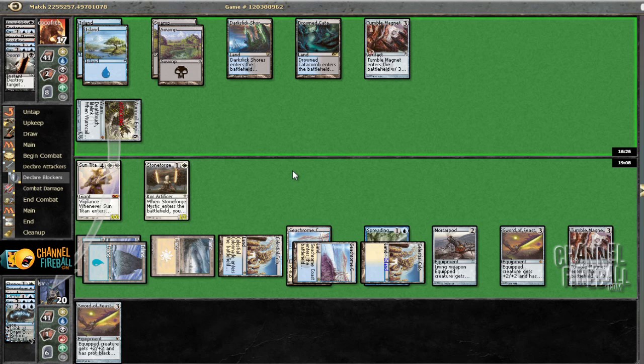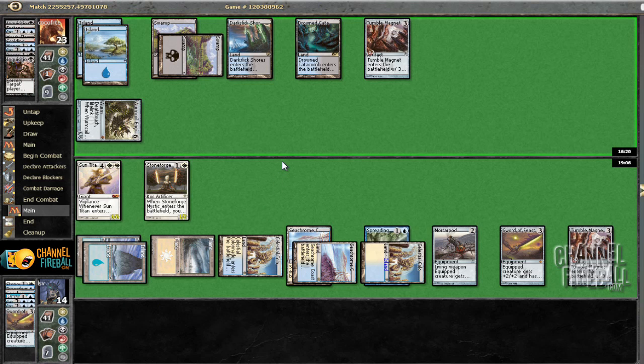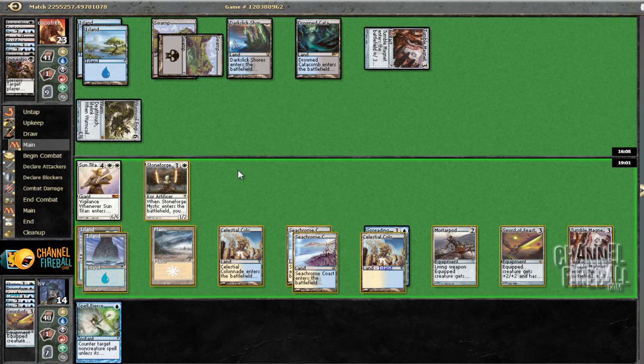Also tapping his Tumble Magnet — though it uses a counter on mine instead of his, it still gives me control over the process. That I can get back with Sun Titan if I need to. His last card — not a land, not a removal spell. Hopefully it's not a way to kill Sun Titan. Since I can't mana leak it, he might as well wait until I do something on my turn. Let's tap Tumble Magnet. I wouldn't be surprised if he had another Doom Blade in hand.